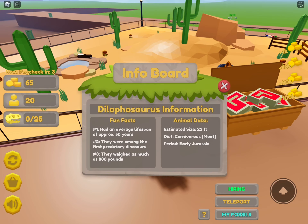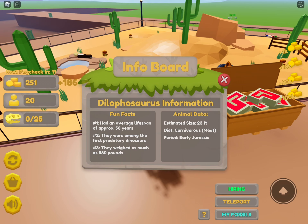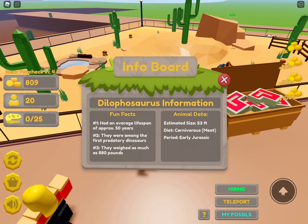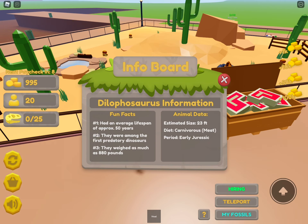Now we get to see the dilophosaurus — we don't have enough money yet, but okay! Let's read the info board. Dilophosaurus information: had an average lifespan of approximately 50 years. They were among the first predatory dinosaurs. They weighed as much as 880 pounds — oh my gosh! Estimated at 23 feet tall, diet is carnivore, and their period is the Early Jurassic.